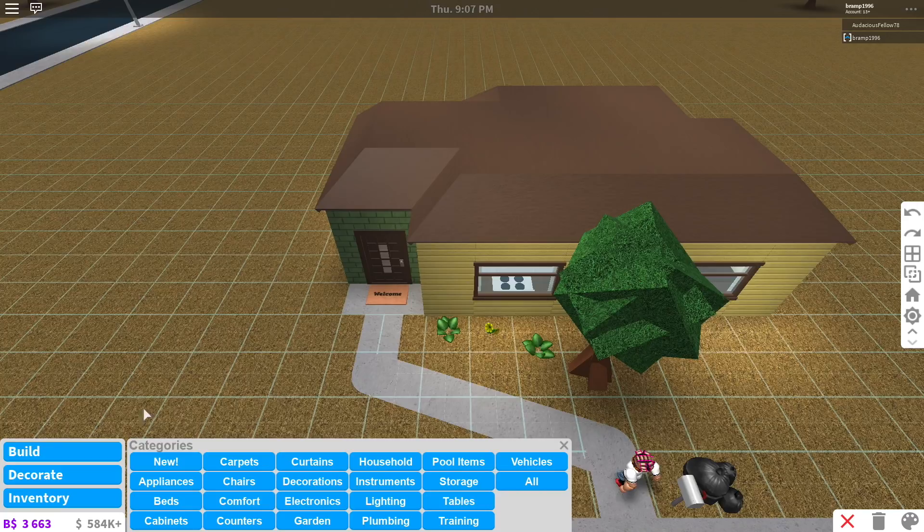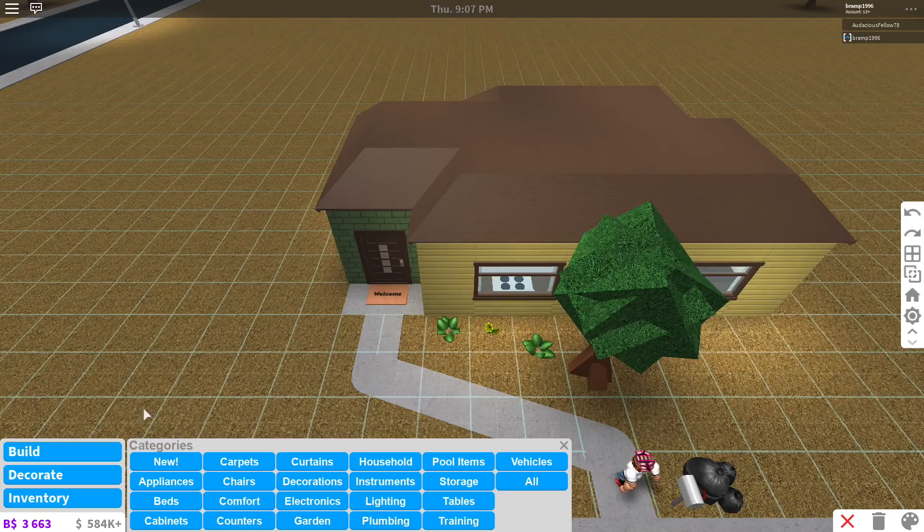Decorate has everything based on the interior — kitchens, sofas, bathrooms, everything basically. It will get clear to you once you start playing. It's very obvious where you have to look for certain things. If it's not, you can just go over both menus and search for what you want.